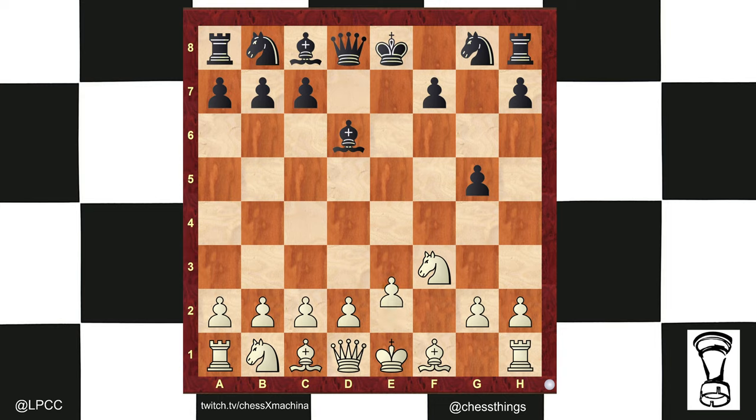So instead we see e4. Black has initiative and pushes the g-pawn. g4, e5 — chop, chop. Black to play and win. Go ahead and pause the video.